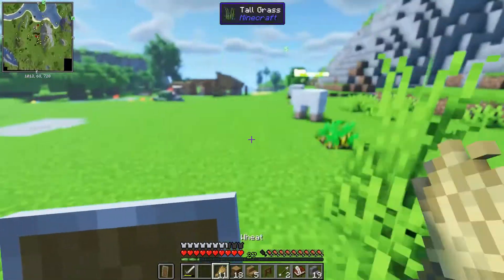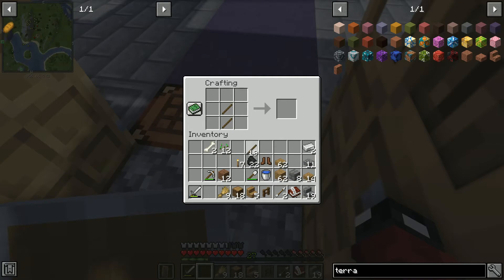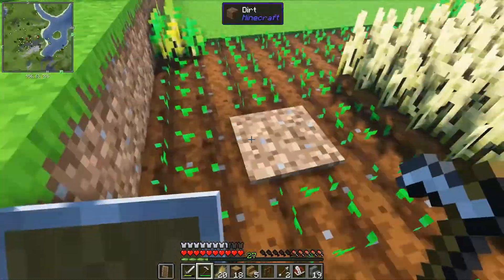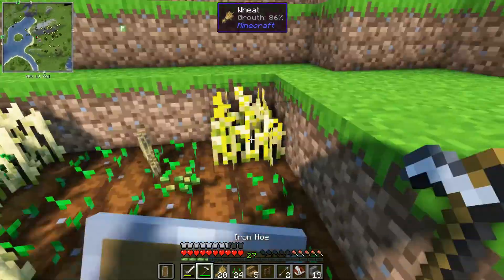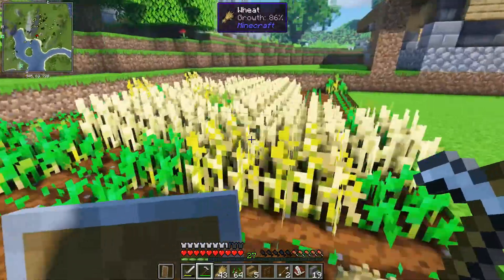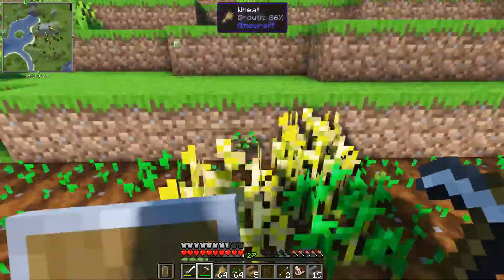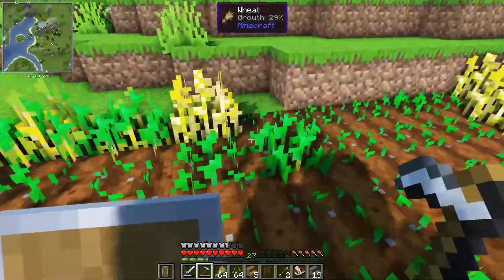We're going to the caves, let's go! But right before we go into the cave we gotta do a little bit of food harvesting because we're running really low on food. I'm gonna harvest my crops, feed the animals, kill those animals, take the meat, cook it, and then head back into the cave. It's really difficult going unprepared - you're gonna get attacked by a lot of monsters, mining takes your food bar down, you just need a lot of chicken legs, you know what I'm saying.